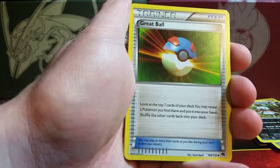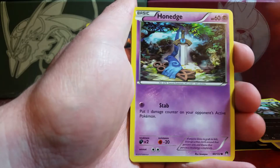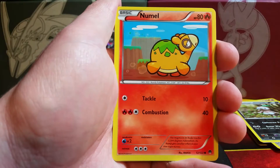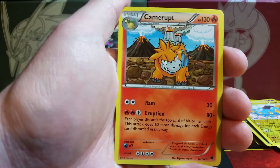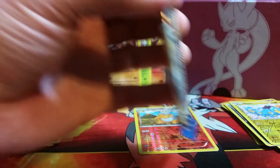We begin this pack with a Purugly, Great Ball, Delinquent, Scralp, Honedge, Ducklett, Shinx, Phantumpa. The reverse holo is another Shinx, which is a common, and the rare is a Camerupt — so it was a non-holo, one we had not pulled until that point. It's the only reverse holo rare of this half of the box so far.